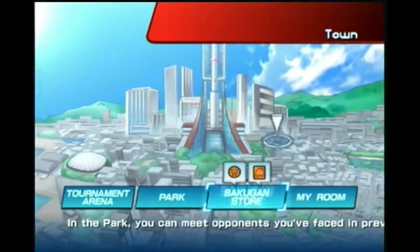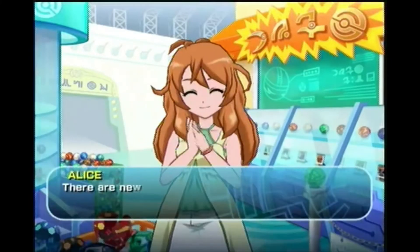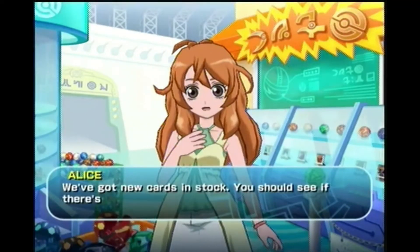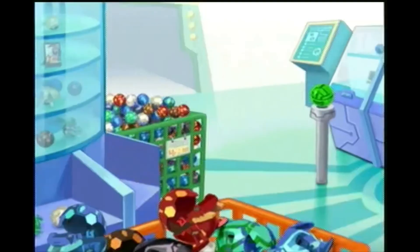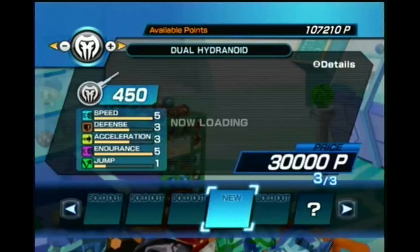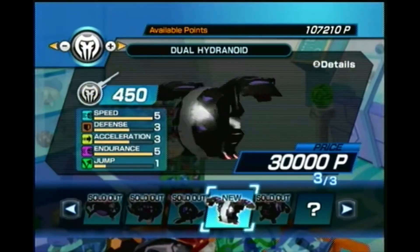After you beat Masquerade, you exit out of the park. Go to the Bakugan store and you're able to see that you unlock Dual Hydranoid. There are new Bakugan in stock, you should take a look. We've got new cards in stock, you should see if there's anything you want. As you can see, Dual Hydranoid has been unlocked.